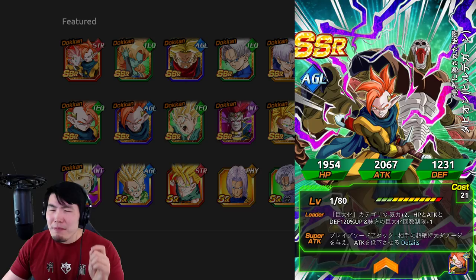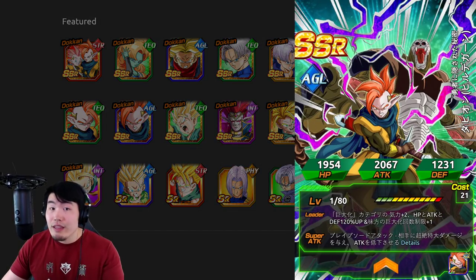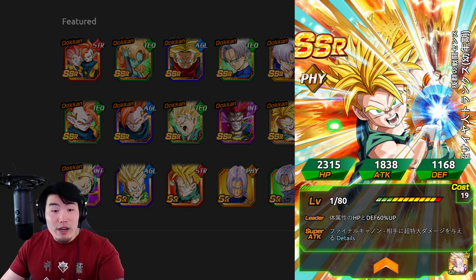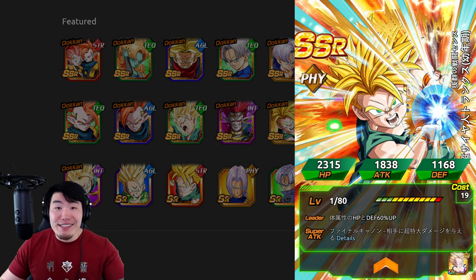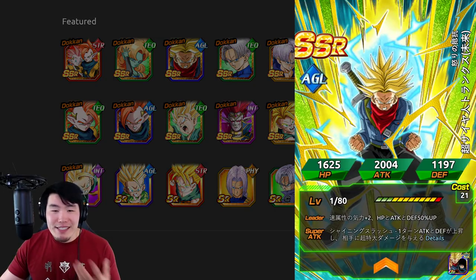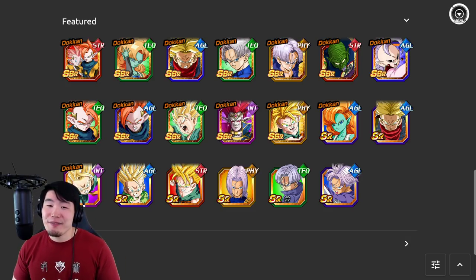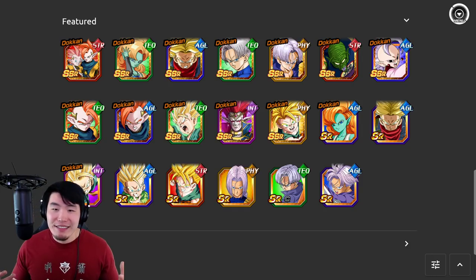Maybe we'll see something about it in the news later tonight. I didn't see anything about it on the Dokkan Wiki, but I'm still holding out hope. I still think we might get this EZA within the next week or so. With the EZA, this Tapion is extremely good. This Trunks and this Trunks — this Trunks especially — are amazing with their EZAs. There are some good featured units. This Trunks and Mai is also fantastic. I'm not saying the other units are not good; I'm just saying they're not that hard to get. And as far as value goes compared to a Dokkan Fest banner, it's very, very poor. But that's like every Legendary Summon banner — nothing new here.